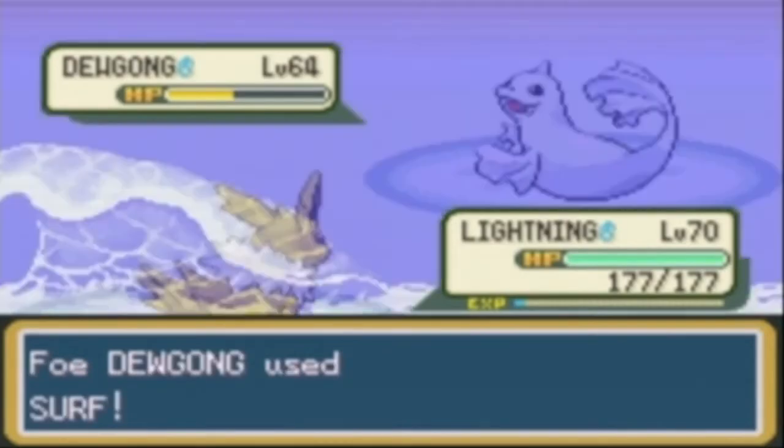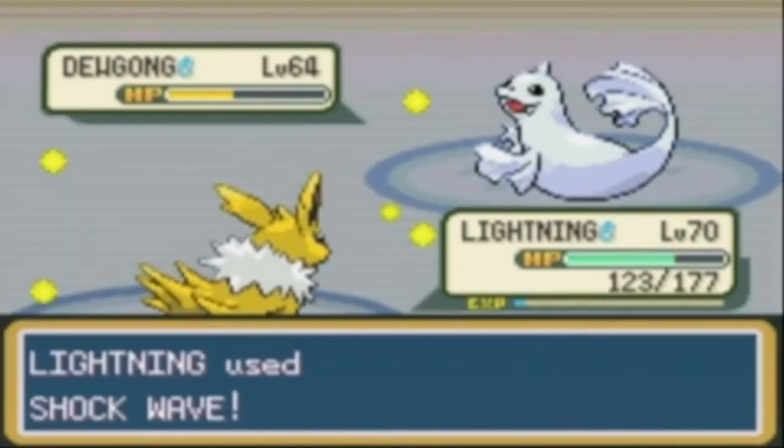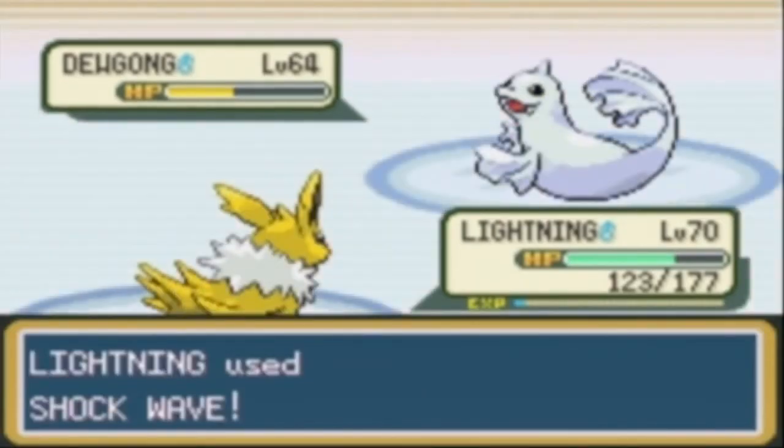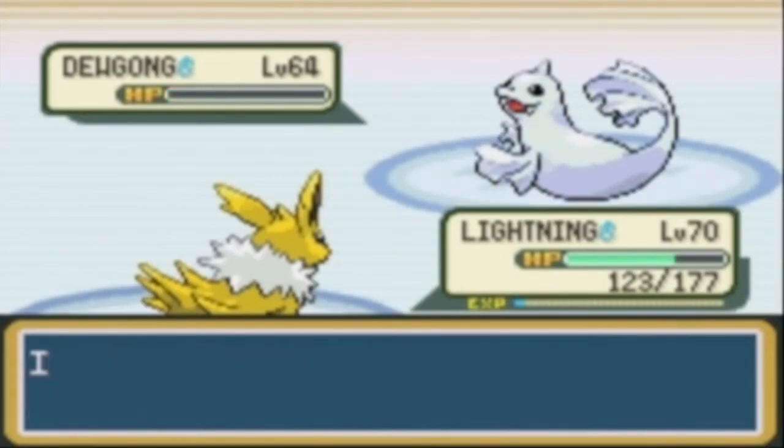For Dewgong, I'm just going to use two Shockwaves. Shockwave always hits no matter what, unless the target is underwater or underground. I've seen Lorelei use Ice Beam and Double Team — Double Team is annoying, but I have Shockwave, so this should be an easy KO.